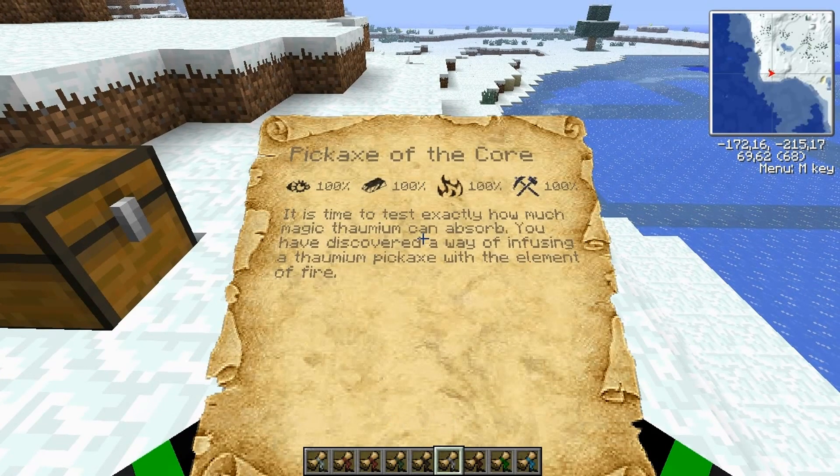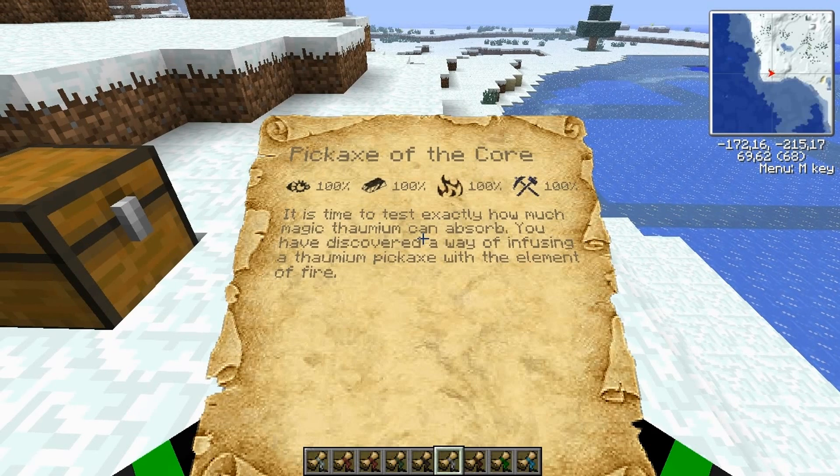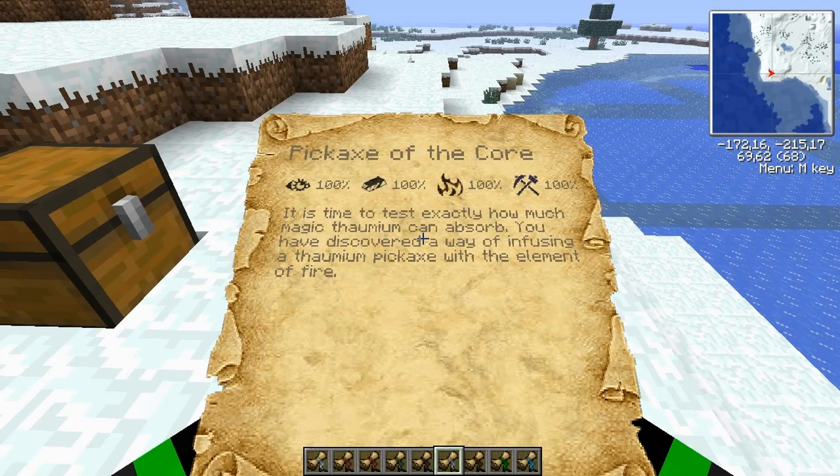Pickaxe of the Core. The eye thing — you can get it from carrots and quicksilver, I think. I'm not sure about the quicksilver but the carrots I know.